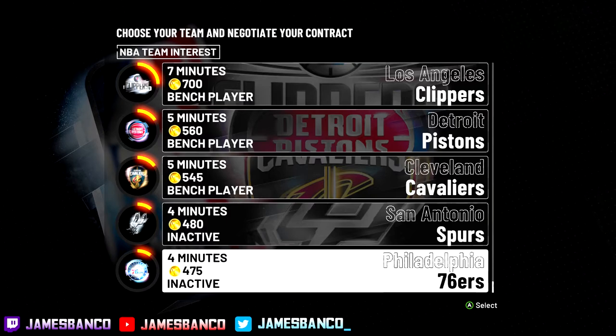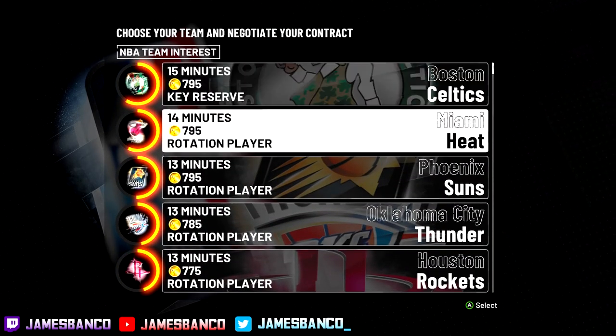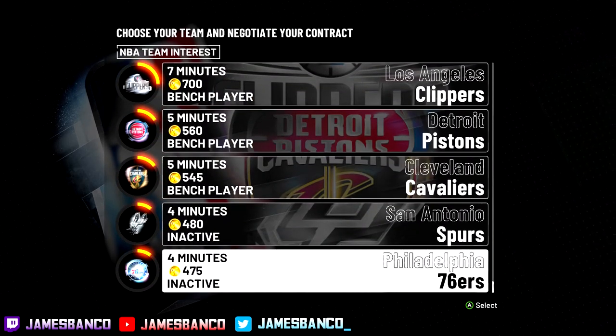You can literally go through and try this with every team. It's gonna be tough because a lot of teams won't give you that double boost, but there are teams that will pay you to not play. Like teams that already have a superstar at your position — they might not give you many minutes, and that's exactly what we want. We want to play zero minutes and get paid.